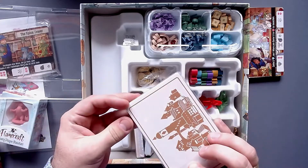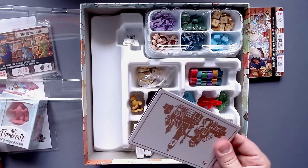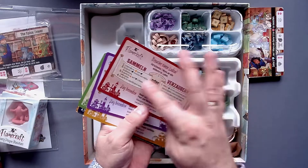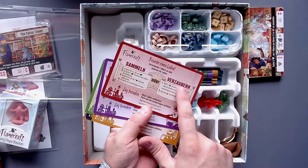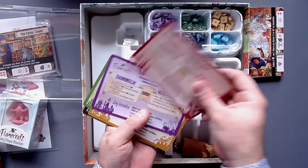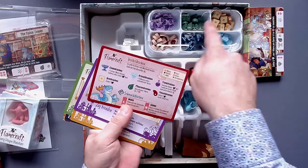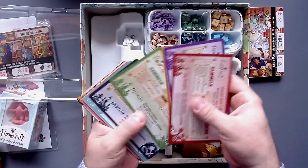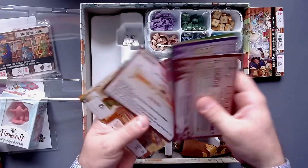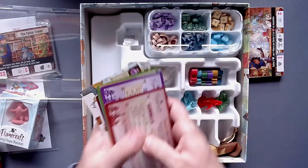And here I think these seem to be the player reference cards. This is for the different dragons - it says everything you can do: either you can collect stuff or you can enchant stuff, and then you end your turn by doing that, and you start your turn by doing that. So that is pretty cool. On the other side, we see the different components - very cool for all the players. And that's for the solo mode here. Really cool.